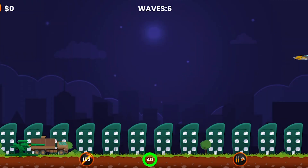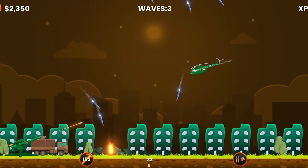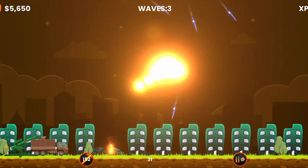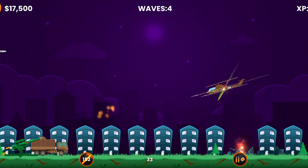Let's dive into the incredible features that made the Flak 88mm gun a game changer. First up, we have the Blistering Shell Speed. These high-velocity shells traverse the sky with astonishing speed, ensuring that your shots hit the mark before your adversaries can react.